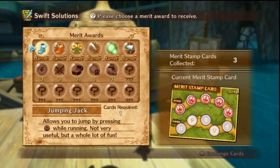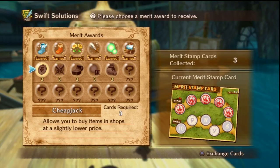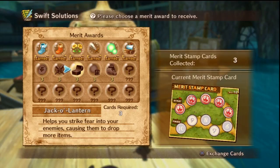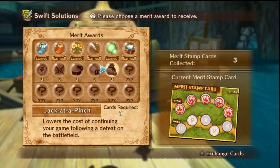No bodies to claim, but we do have a merit award to claim. And these are our new ones. We can get Cheap Jack, which allows you to buy items at shops at a slightly lower price. Cracker Jack, which increases the amount of experience gained through taking part in a battle. Jack-o-lantern, which helps you strike fear into your enemies, causing them to drop more items. Jackpot 2, which allows you to collect any glimpses that remain at the end of the battle automatically. Or Jack at a Pinch, which lowers the cost of continuing your game following a defeat on the battlefield.